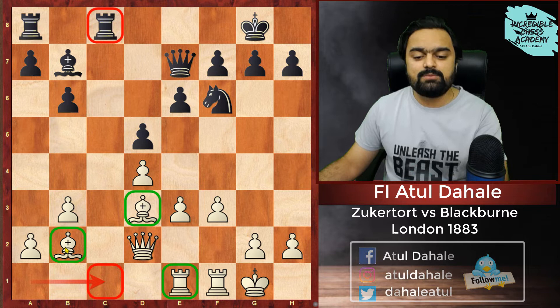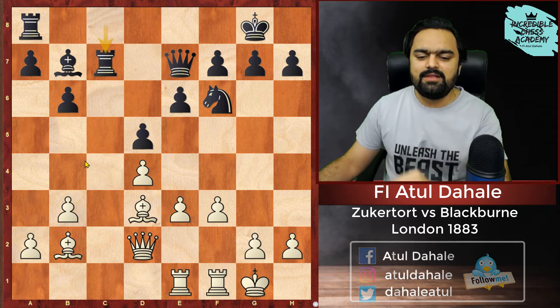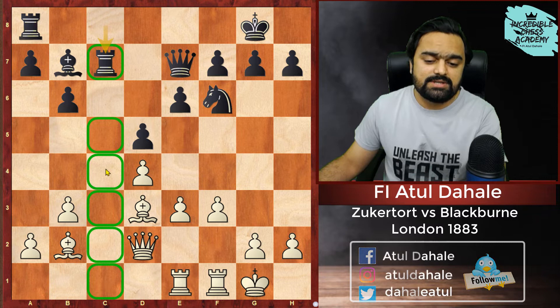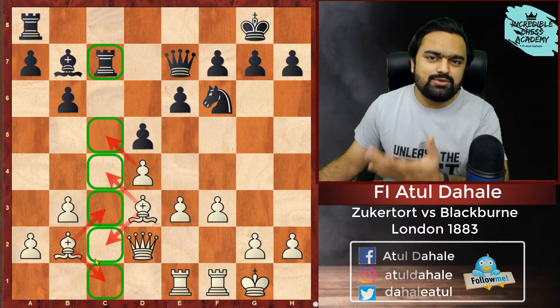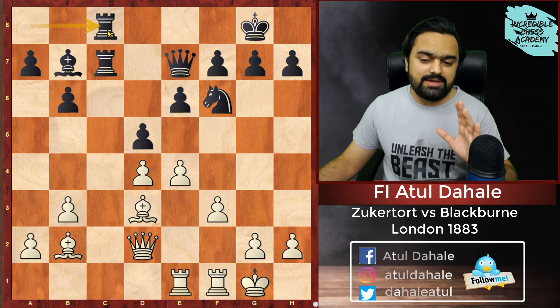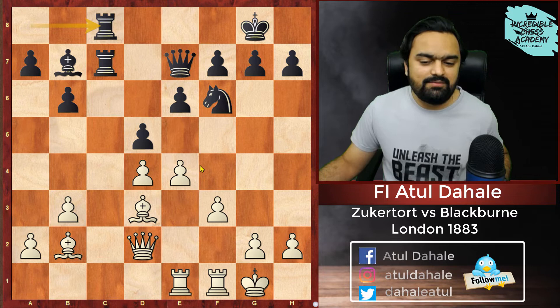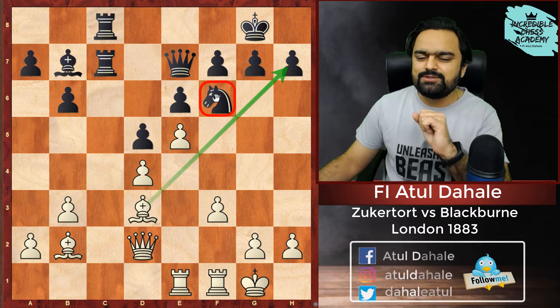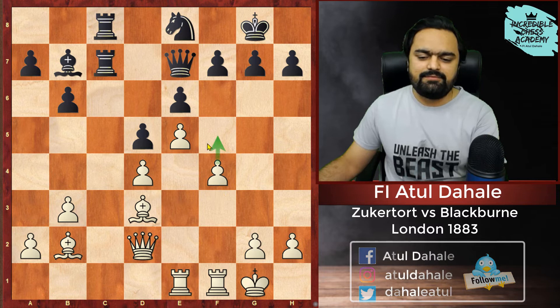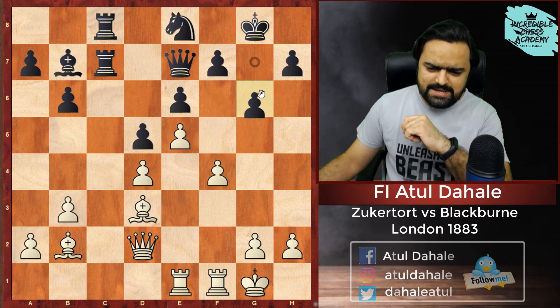Zukertort plays E4, trying to open up the center. Blackburn plays Rook C8, very stubborn about controlling the C file. But it is not really helpful for him. White goes for E5, opening up the Bishop and dislodging the defensive Knight. Black goes Knight E8, and now it's time to push to F4. The idea is obviously to play F5 and open up the F file so the Rook will also be on a good file. So he plays G6, trying to block the F file. Knight G7 is also one of the moves that might happen in future.